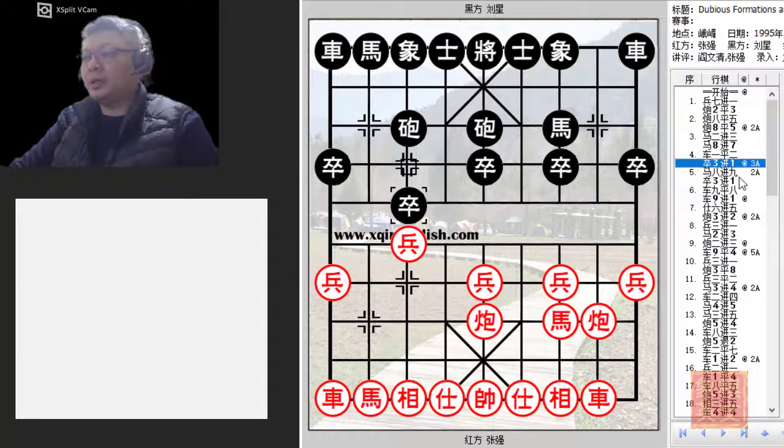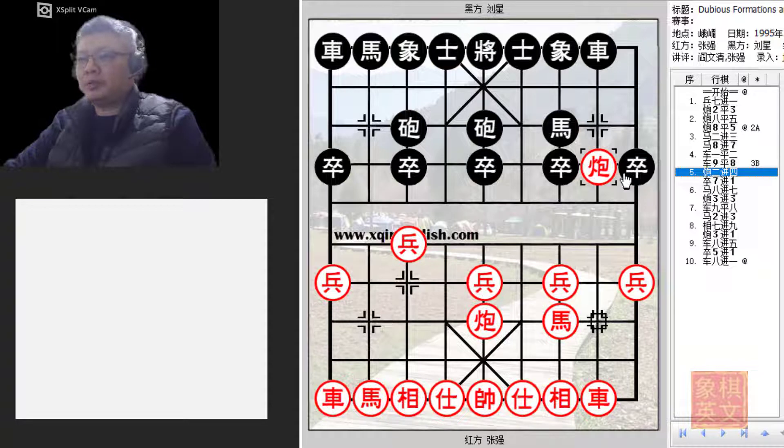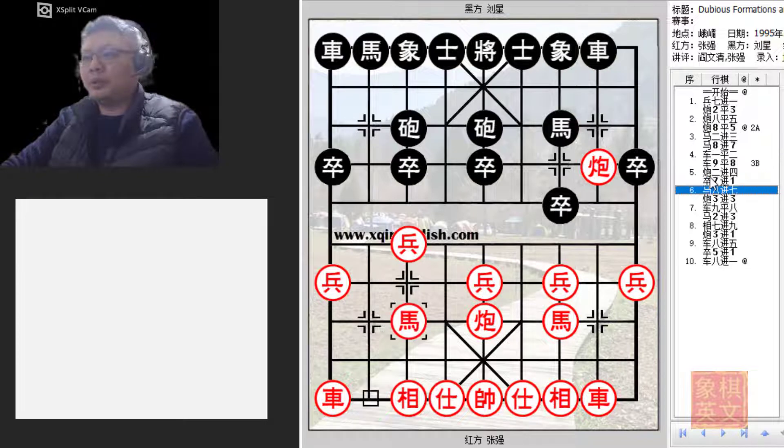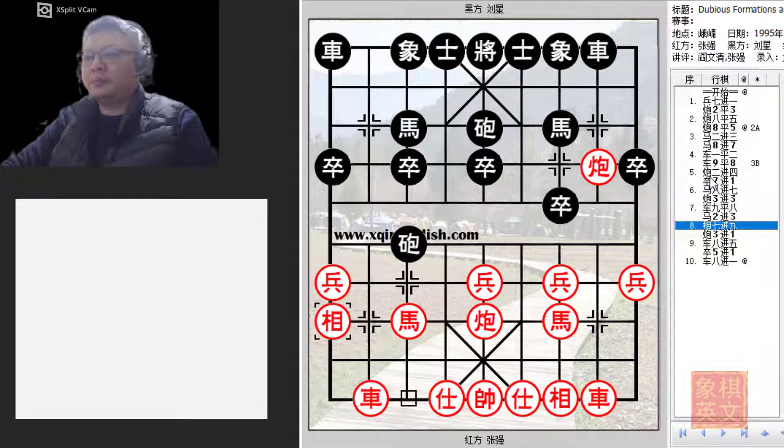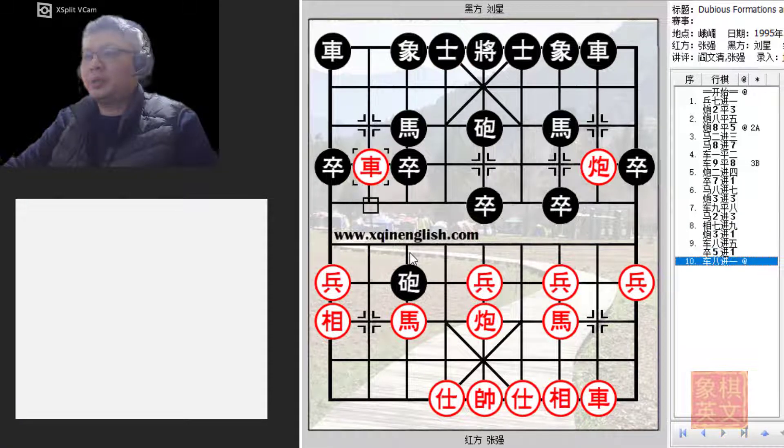There were also two other variations discussed. R9=8 to develop the left flank — red would immediately try to form a blockade, compressing the space the chariot can move. Black would push the pawn forward, the elephant would chase the cannon away, and red would still command the initiative after a few rounds. The general idea is that red would still have the initiative if R9=8 were played.